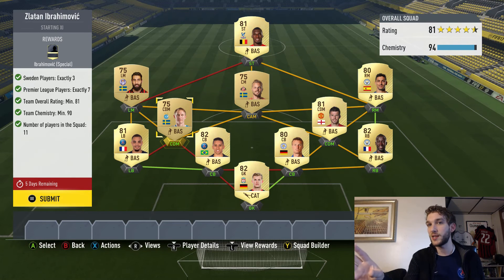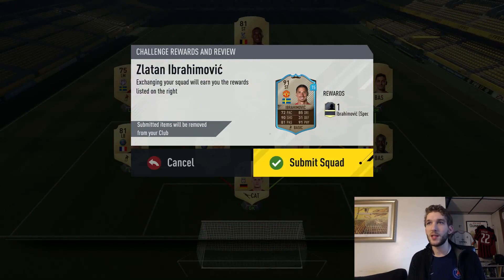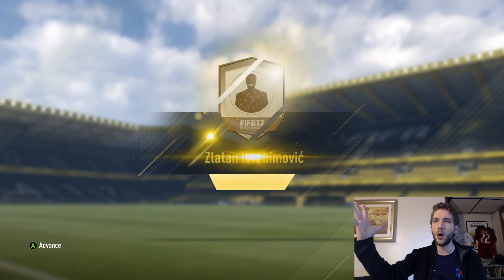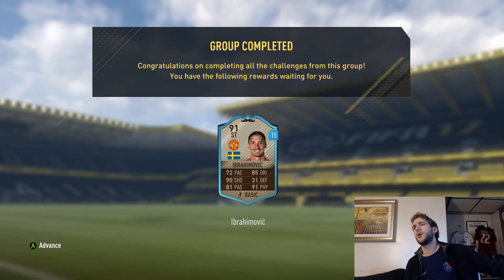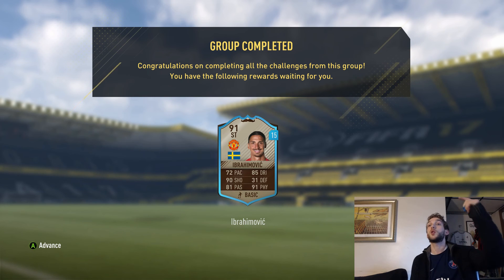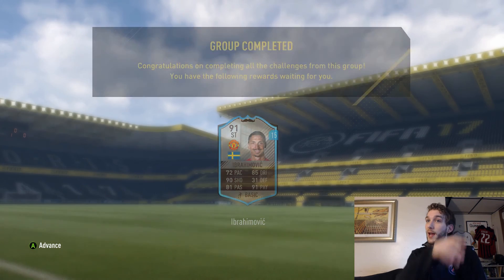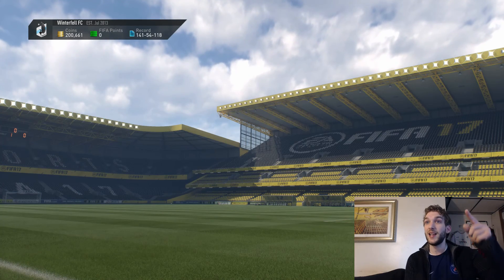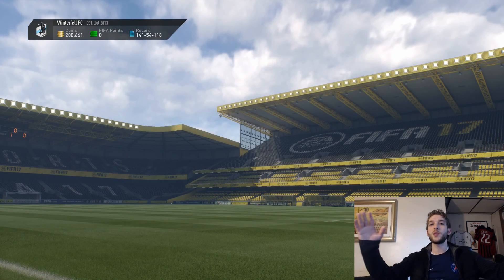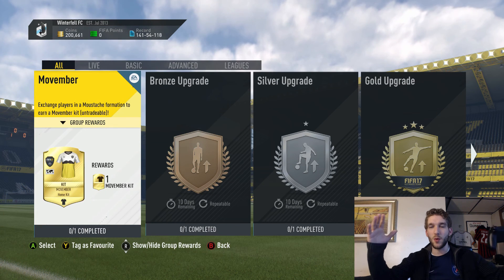If you want to use this as a template to put together something similar, go ahead and do so. Let's submit this and get our Zlatan — oh my god, that card looks amazing! Send that guy to the club — 91 rated, that is awesome. We've completed the Zlatan Ibrahimovic squad build challenge!